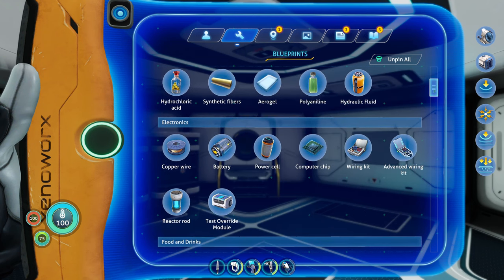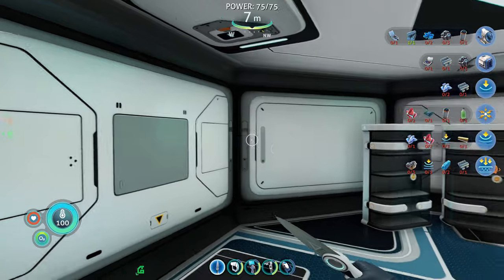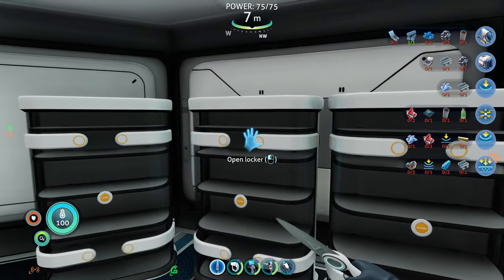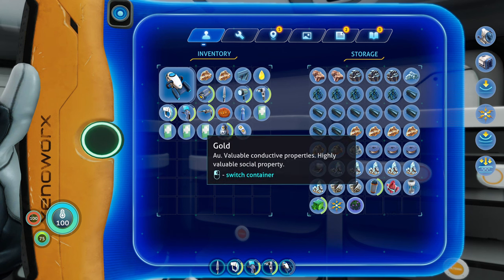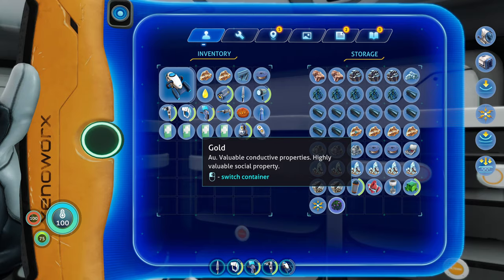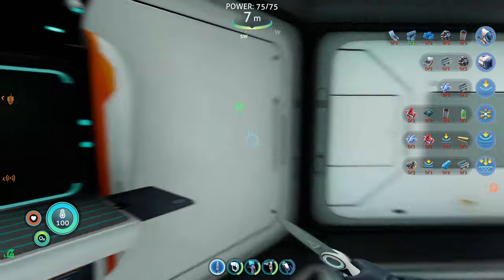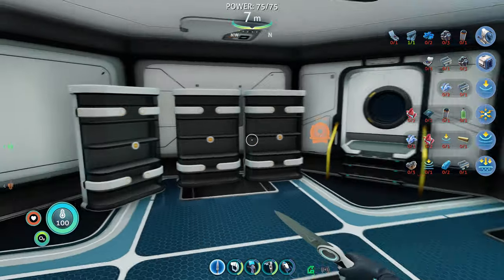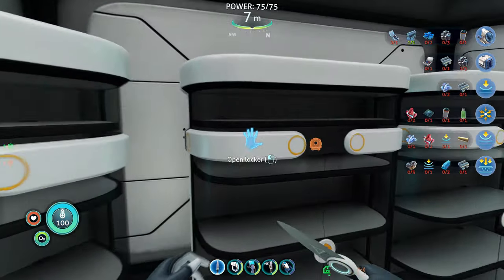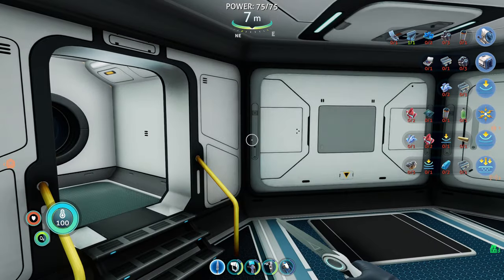The next thing we needed was a computer chip: copper wire, two table corals, and some gold. Table corals — one table coral, a couple golds, wire. We need one more table coral. Roger that. Don't have any there. Of course we don't have any there.